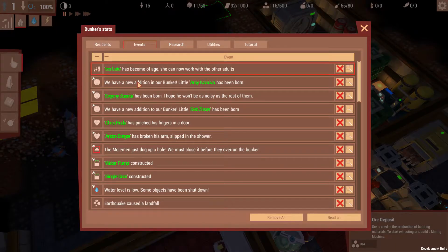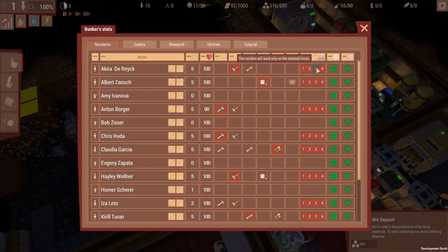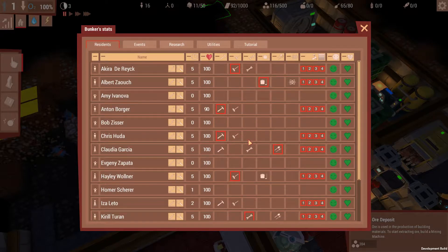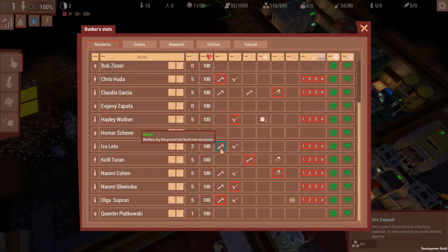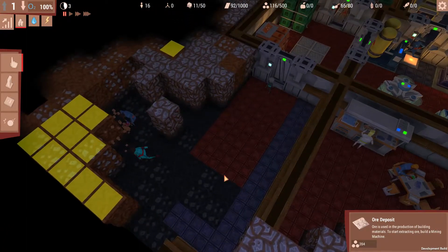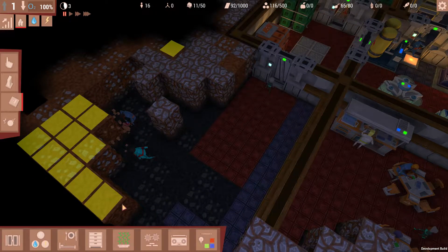What I do want to do is check this out a little bit because Izalito has become an adult. I think I'll make her a worker and Olga is going to be a scientist. So the moment we do have the research tables, we will have someone to actually conduct research.